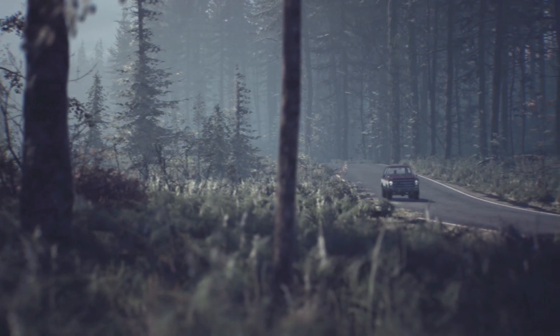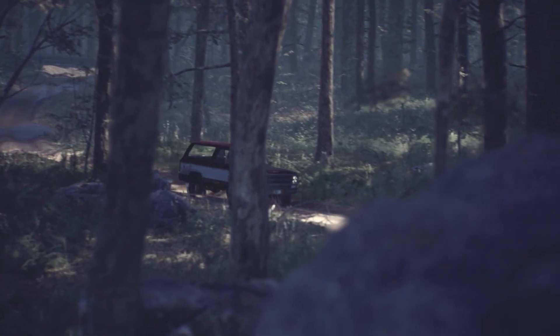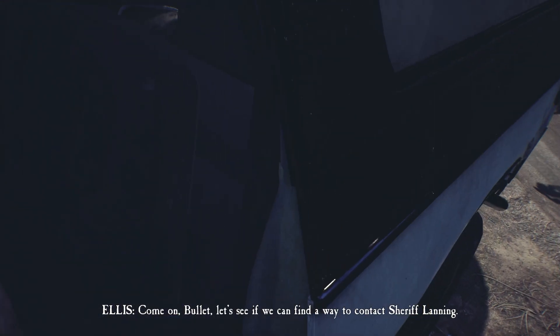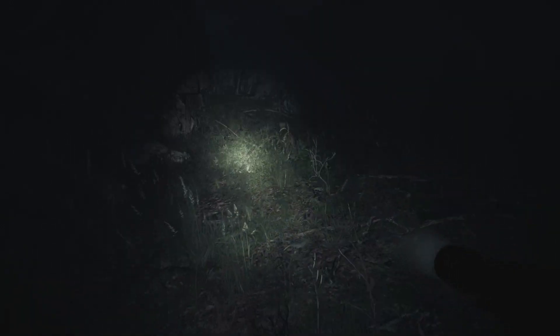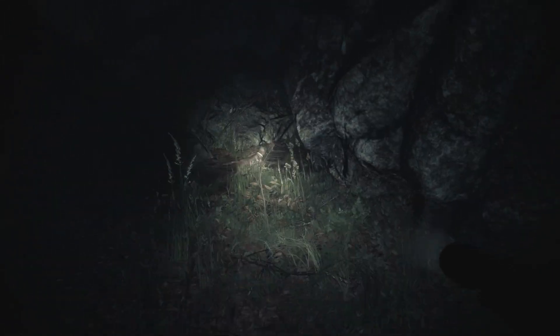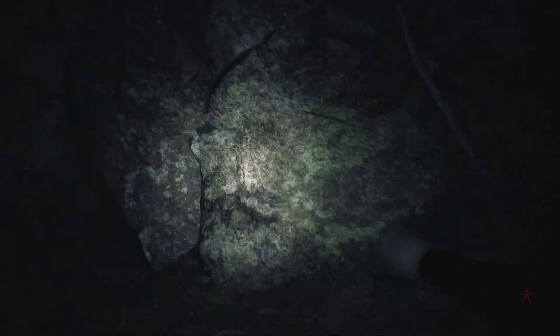Blair Witch follows Ellis, a former police officer who is harboring bad memories. One day, a child disappears in the Black Hills forest and Ellis decides to join the search. With his loyal dog Bullet, nothing can go wrong, right? Well, as Ellis goes through the woods, he soon notices that strange things are going on and that maybe the rumors of the area being haunted are more accurate than he thought.